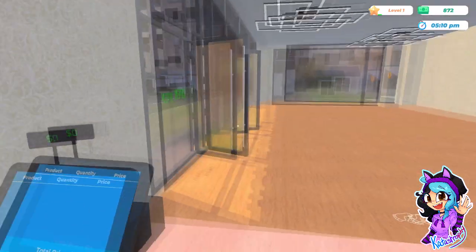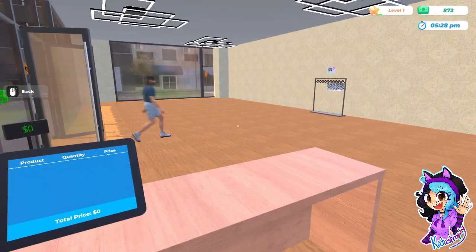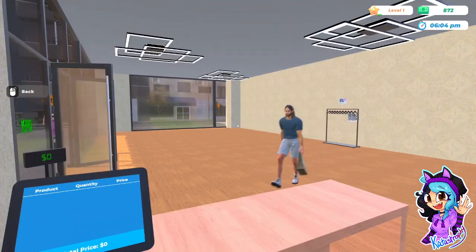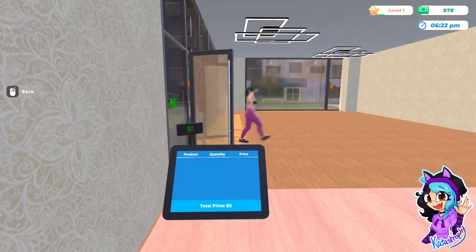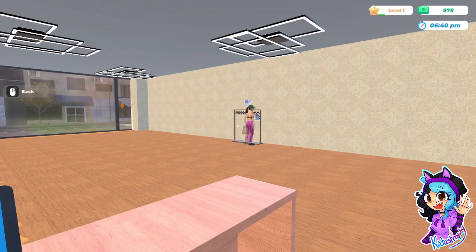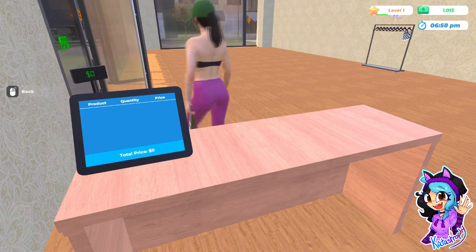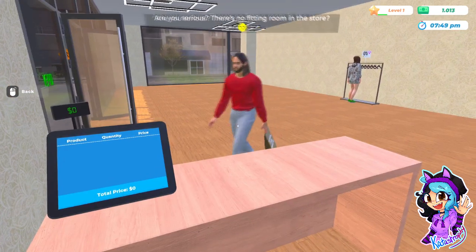And then buy a changing room, hopefully, because right now the whole store is a changing room. Excuse me, sir — you're not the one from earlier who just grabbed a load of stuff, are you? One, two, three — how did you get that bag, good sir? I want to know where you got that. Thank you for the money, lady. We have a shirt policy in this store. That looks like a bra rack over there — a workout shirt thing. No, there's no fitting room in the store at the moment, sir.